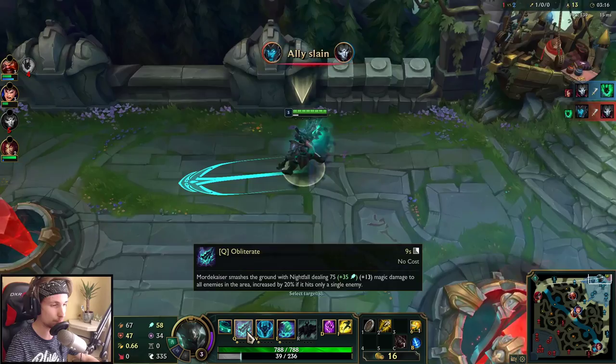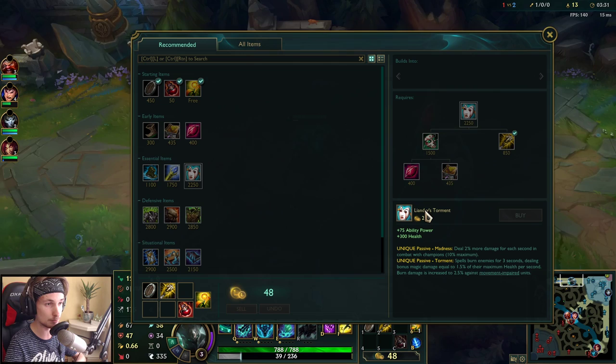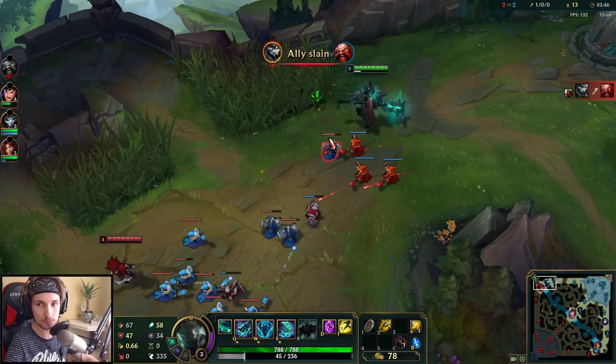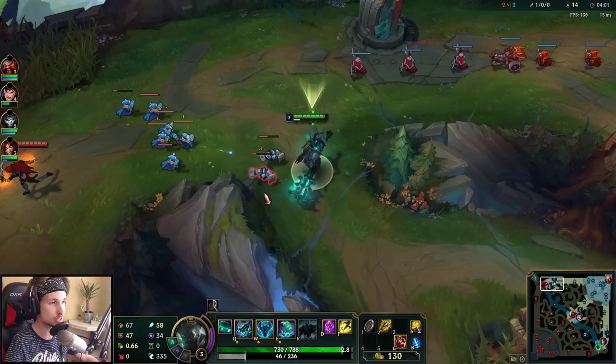On Mordekaiser you want to be maxing out your Q first. After maxing Q, max your E, then max W last. For items, I definitely recommend buying Liandry's Torment as your first item — it doesn't matter what matchup you're in, always buy this first. Your second item is probably going to be Rylai's Crystal Scepter; it depends on the matchup but you generally want this. For your third item, usually get Zhonya's or Nashor's Tooth depending on what you're up against.